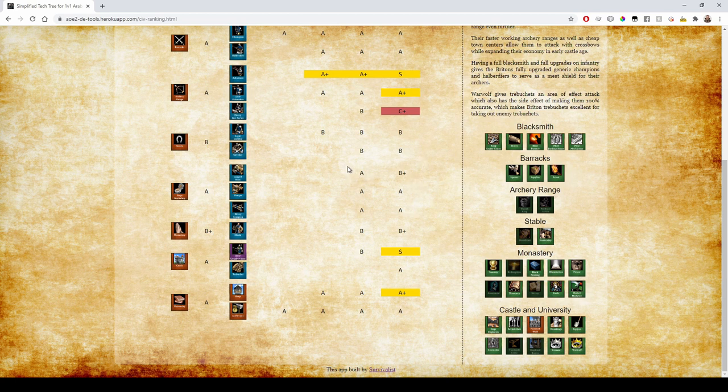For siege it's all just Siege Engineers. Monks have nothing special but they do have Block Printing in the late game, so B+. Longbowmen are not worth it in Castle Age — they're basically worse than Crossbowmen and you need a castle for them. But in Imperial Age they're definitely S tier. The Yeoman technology also affects Keeps, giving Britain's towers A+ in the late game with access to Keep.